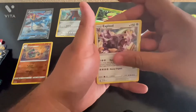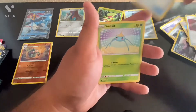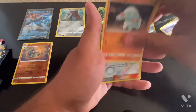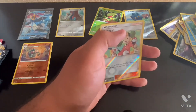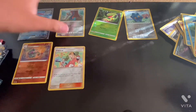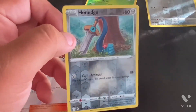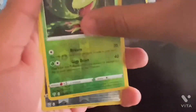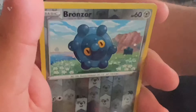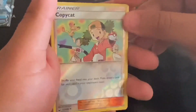We got ourselves Expo Loud, Fighting Energy, Alicia, Beast Ball, Switch, Surskit, Onix, Clamperle, Loted, Fampi, and Reverse Holo Copycat. These are the cards we got besides the promo. We got ourselves the Reverse Holo Honedge, a Reverse Holo Carvine, a Reverse Holo Bronzor, a Reverse Holo Kaleido, and a Reverse Holo Copycat, which is a trainer.